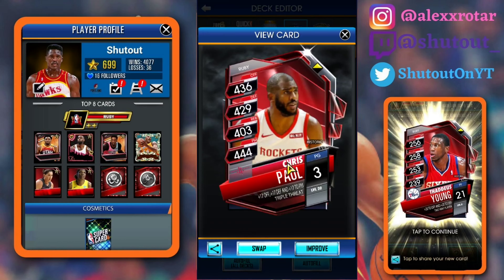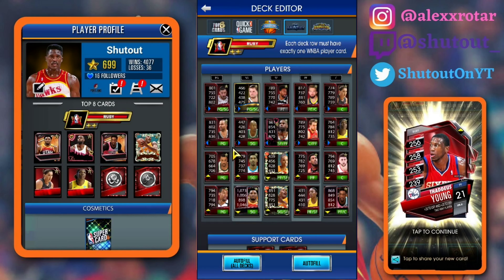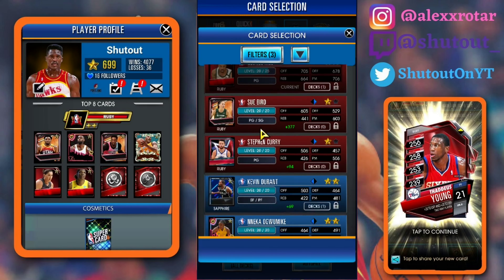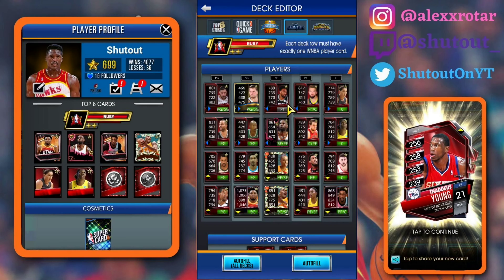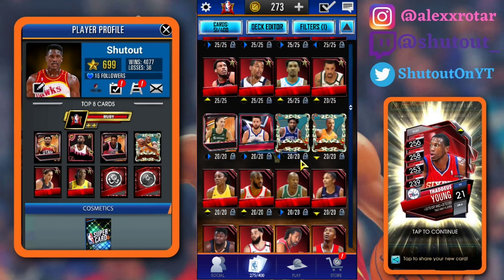Everything else should be fine. I think I need to put George Hill in right there. And other than that, I still have this Luka in for some reason. It's 20 — I thought it was 16, not 20. Yeah, so we're not quite there. We're getting there but not quite to a full Ruby pro gauntlet deck, but this is going to make the gauntlet much easier next week.